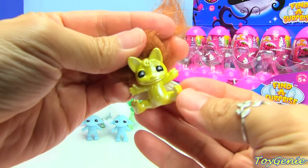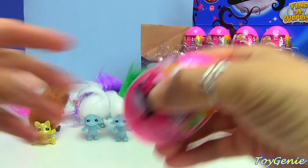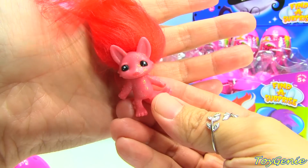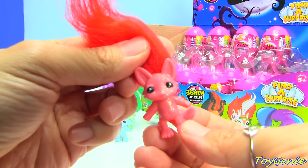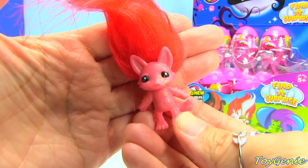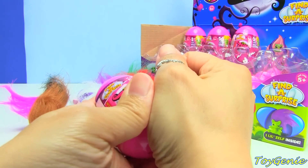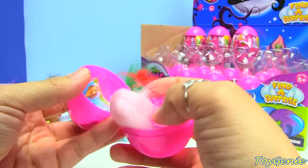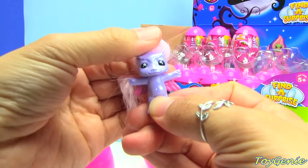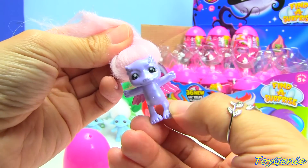This one is Dandelion and it's in the pearl finish. We have another glitter finish — this one is a glitter finish Kitsu, and she has a tail. We have a purple and pink one, I love purple and pink, and this name is Owl Manda. Owl Manda has a pearl finish.